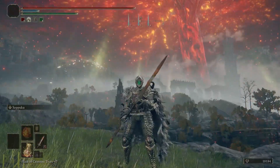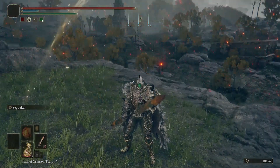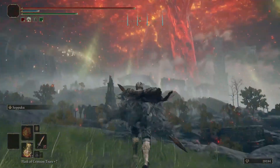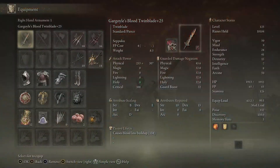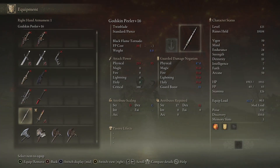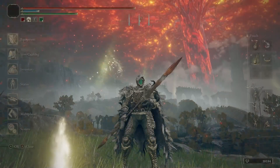Hey guys, Scott here. I have finally finished my bleed gargoyle twin blade build and I thought I would showcase how it actually works and how to build it yourself if you want to do something a bit different. I'm making this for about a past week now and it's pretty much done. I originally started with the Godskin Peeler but I wanted to go with a strength-based weapon instead because it is just simply easier to get more base damage out of it because you're always going to be two-handing twin blades.